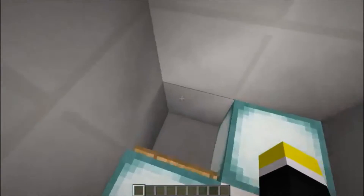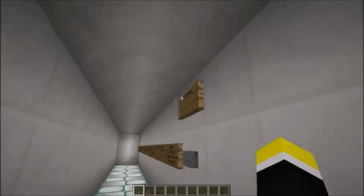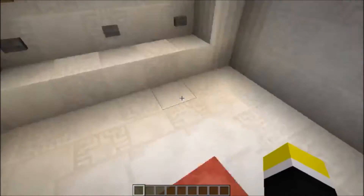Oh god. What's this? Open the red choker box in the lobby. Okay. Oh. Trolled. Wow, funny. That's funny. Actually, pushy through up. That's cool.